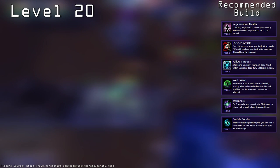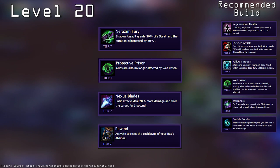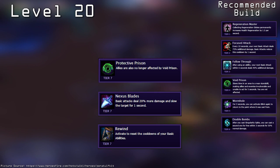At level 20, you can build your own adventure. Zeratul's four talents are Nera Zim Fury, Protective Prison, Nexus Blades, and Rewind. Of these four, the only irrelevant one is Nera Zim Fury because it only affects Shadow Assault. The remaining three options are all viable depending on your playstyle and how the game has been going.